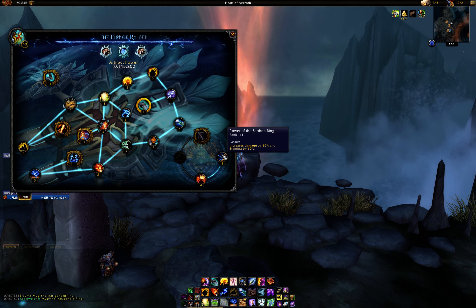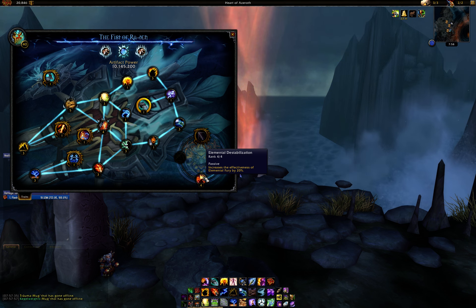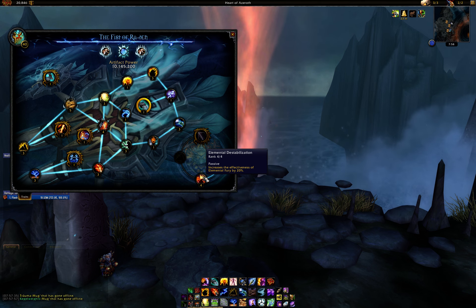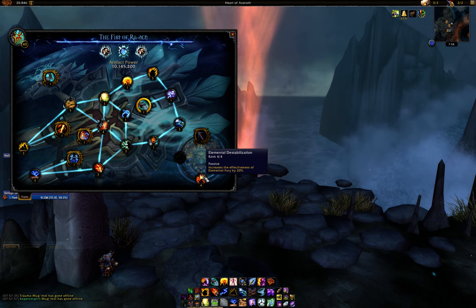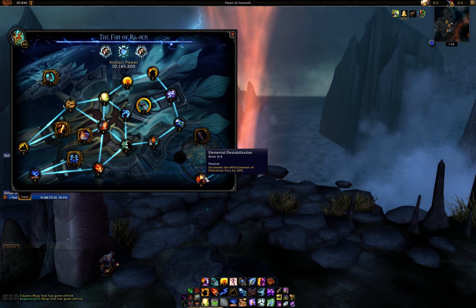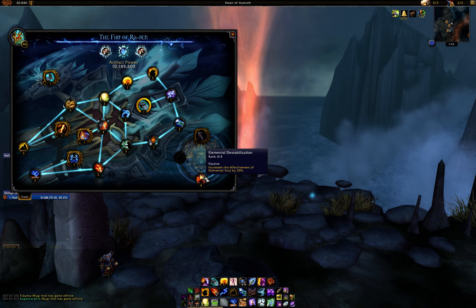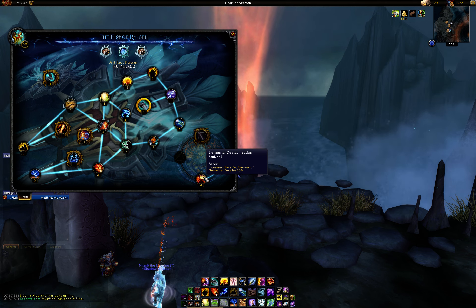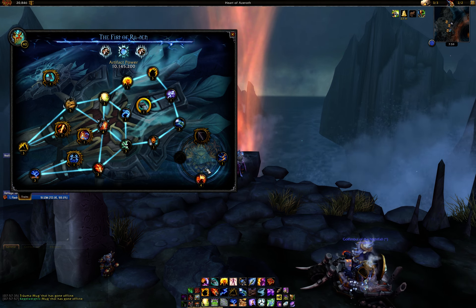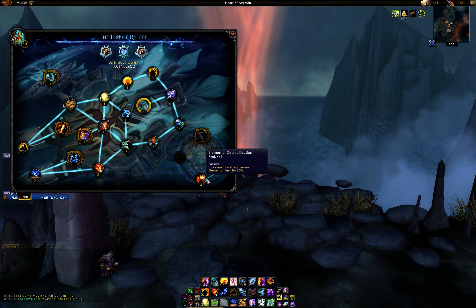Power of the Earthen Ring gives a straight up 10% damage and stamina. Next, you want to go for Elemental Destabilization — the ED trait. You're going to want to get as much crit as possible; the new stat weights have crit valued a little heavier than before due to this trait. This is our best trait for single target, and it's also very strong for AOE, though not quite as strong as Electric Discharge.